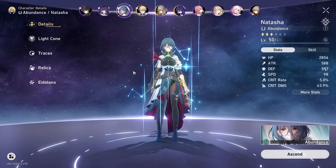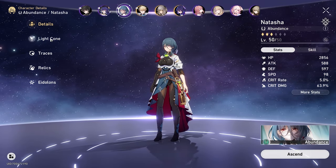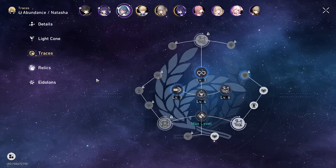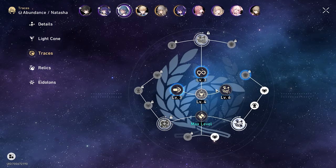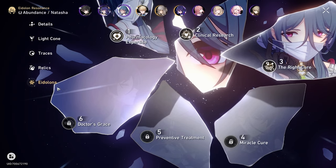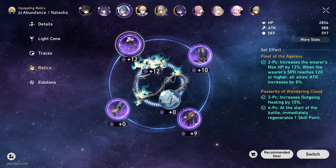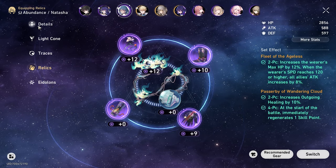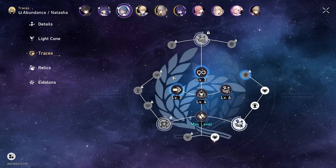Next, we are running Natasha — everyone's favorite healer. She is the exact same as last time. Her light cone is at superimposition 1. Traces are 3, 3, 4, 6, because we've got her at Eidolon 3, which is really good. Her relics are exactly the same. She hasn't changed much since we last showed her off, except I increased one of her traces.